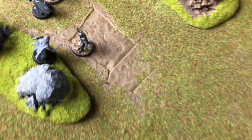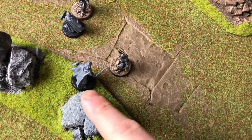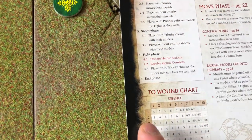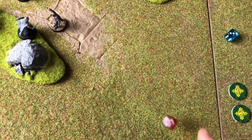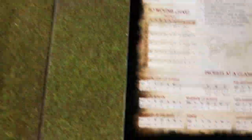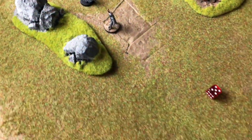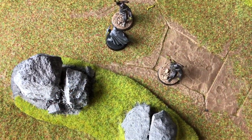No model is trapped, so the loser simply backs away 1 inch. Now roll to wound: the Morannon Orc has strength 4 against the warrior's defense 4 — that's a 4-up to wound. He rolls a 5 — the Warrior of Rohan has been wounded. Looking at his profile, he only has 1 wound, so he's instantly slain and removed from the table. If a model had multiple wounds you'd place a dice next to it to track remaining wounds.